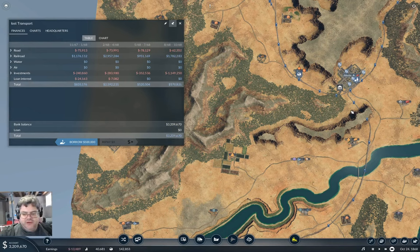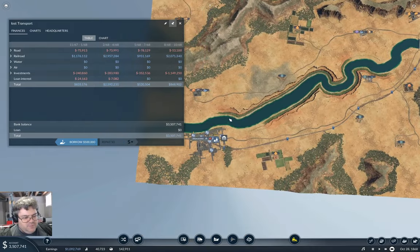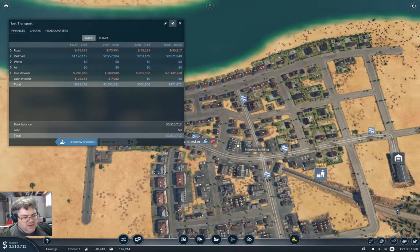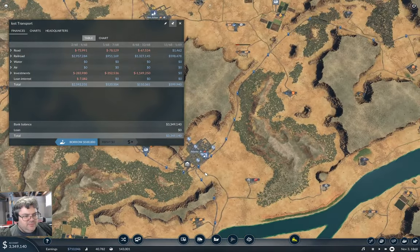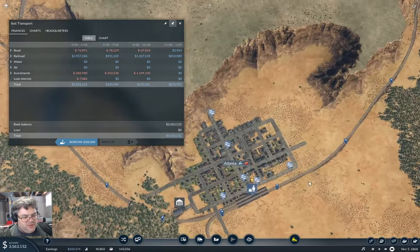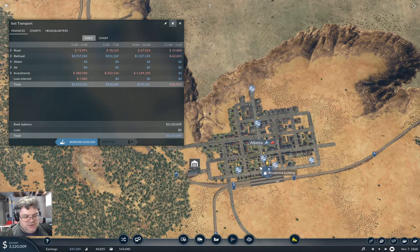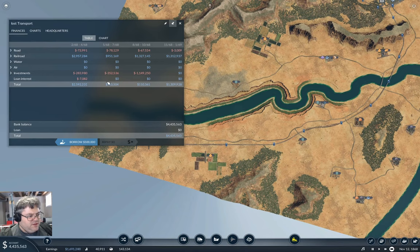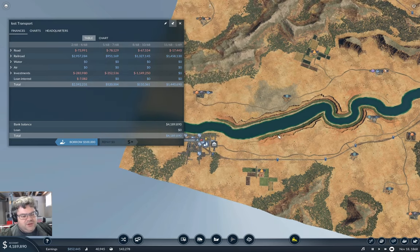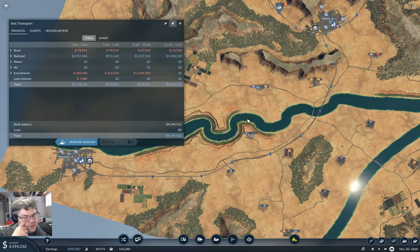Hey everyone, welcome back to Fingers Valley in Transport Fever 2. Since you were last here, I've run the clock forward a bit. I put a couple of local tram lines in at Worchester and Atlanta, and that's probably going to improve the ridership on the intercity train lines. I've also paid off the existing debt - the loan's paid - and we're up to three million or so in the bank, plus a ten million loan, giving us enough resources to start working on another freight installation.